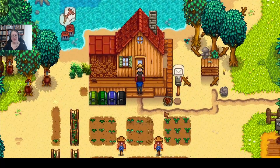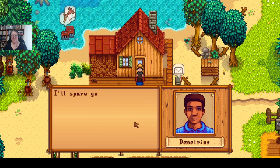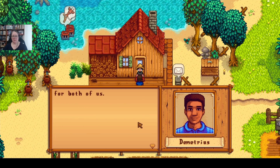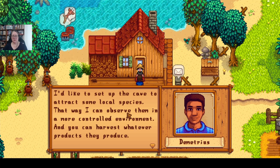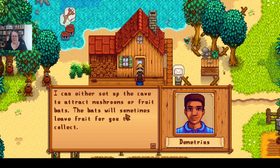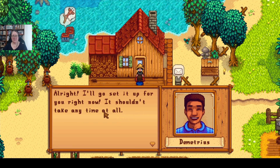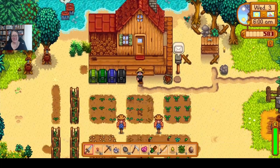Wednesday's dish - radish salad, I think I already know that one. Demetrius says: 'I made a breakthrough in my research on the local environment. You know that empty cave to the west? I have a way to turn it into something useful for both of us. I'd like to set it up to attract mushrooms or fruit bats - the bats will sometimes leave fruit for you to collect.' I would prefer mushrooms because I might accidentally kill the fruit bats. All right, Demetrius, go set it up!